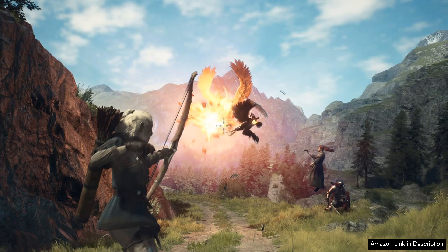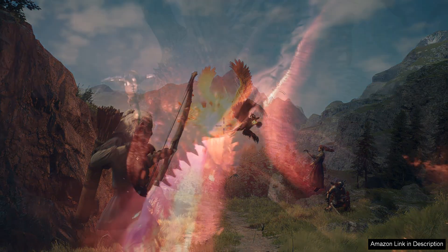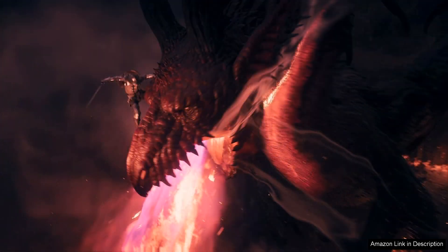One of the standout features of Dragon's Dogma 2 is the Pawn System, which allows players to recruit and customize AI companions to aid them on their journey. These pawns can be customized with different skills and equipment, adding a layer of depth to the gameplay.